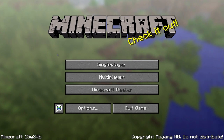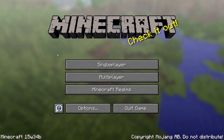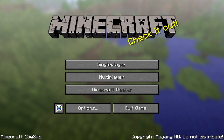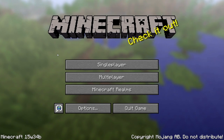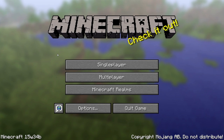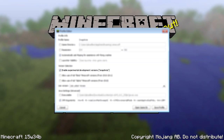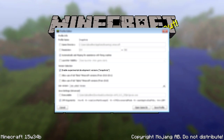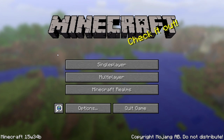As usual this is a snapshot which means it's an experimental development version. Snapshots are expected to be buggy and can even be dangerous to run. If you try out this snapshot then do so on a test world or on a world with a backup. If you do want to run this snapshot then head into your Minecraft launcher, make a new profile, check the 'enable experimental development versions' checkbox, save it and start the game. Then you will be playing the latest snapshot version, which right now is this one.